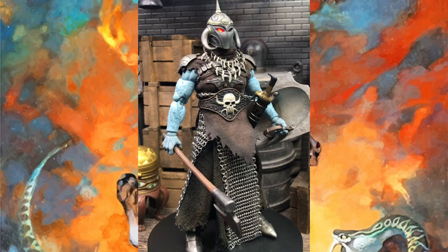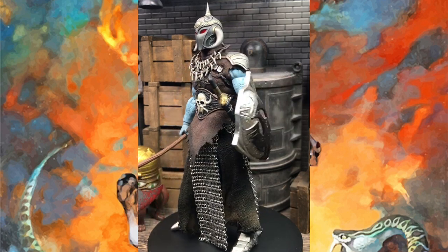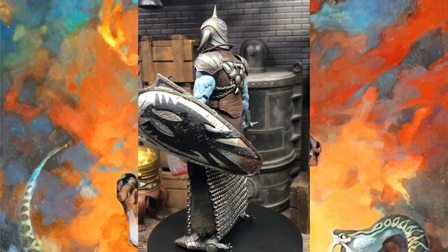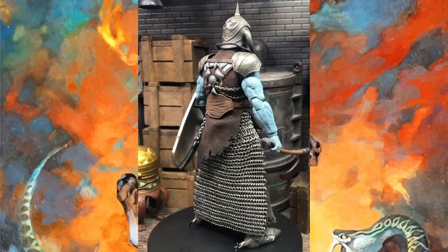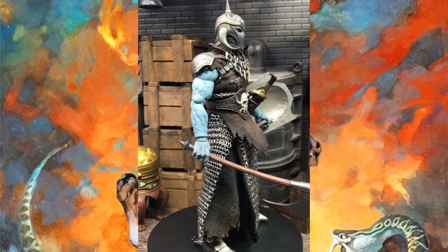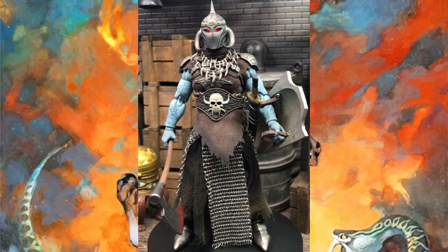While we get a 360 look at the figure, let's talk a little bit of background. Death Dealer made his first appearance in a Frazetta painting that debuted in 1973, and that painting set the trademark looks for the character — he's got the black eagle on the shield, the bearded axe, the horned helmet, as well as just a general exuding badass presence.